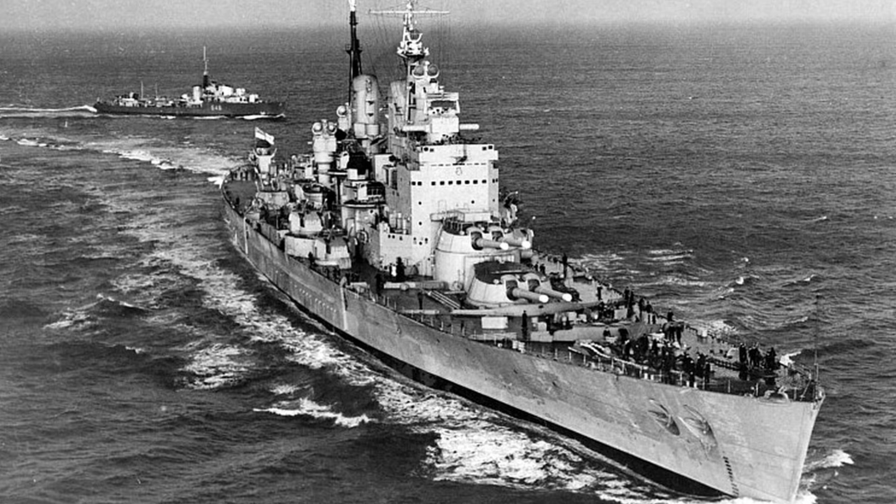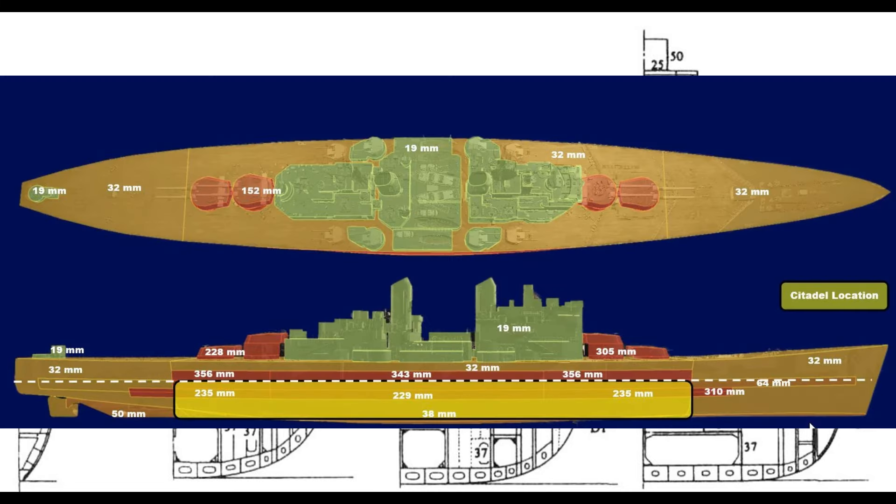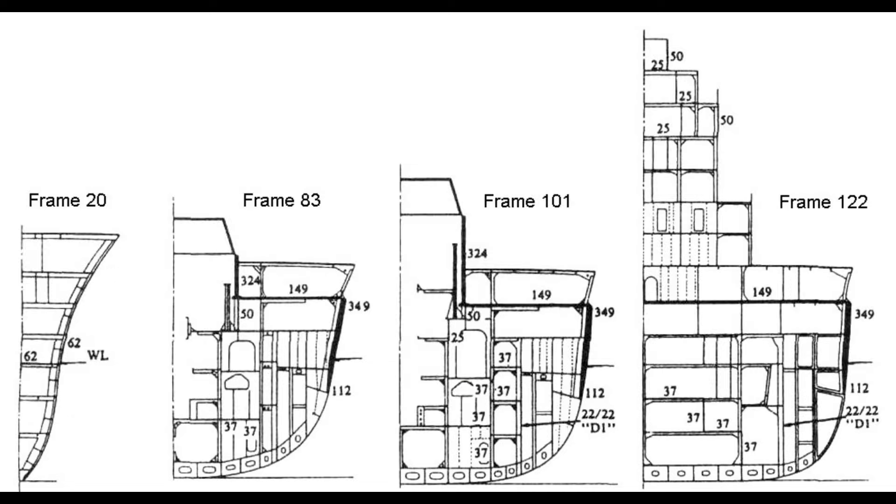Don't get it twisted — this is probably the only situation where a Vanguard is better than an Iowa. Protection-wise, Vanguard largely follows the armour scheme of the King George V class — that is to say, it's pretty damn good, though some alterations were made. The waterline belt was shaved down to 14 inches over the magazines and 13 inches everywhere else in order to save weight, and extra splinter protection was added. Most of the protection improvements were focused on the underwater defence: reducing spaces that could flood, extending bulkheads to further subdivide the ship, and increasing pumping capacity to keep the water out.